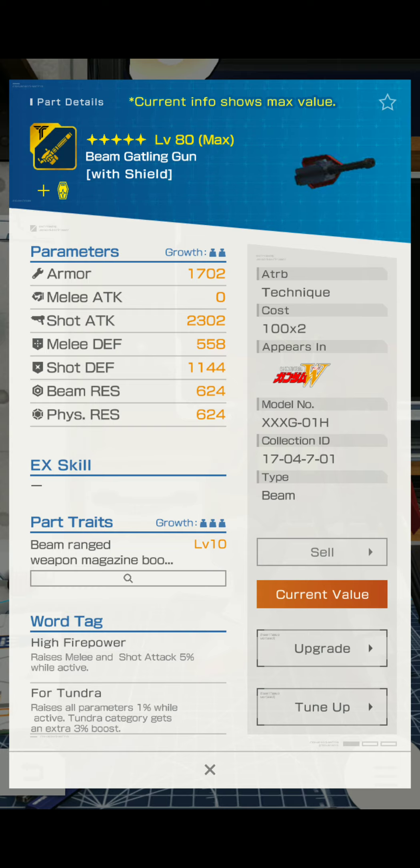Anyways. It has some decent armor. Melee defense is kind of lacking, shot defense is low average I guess. Beam resistance and physical resistance are below average. Shot attack is really below average, but at the same time this thing shoots a lot. So if you can actually build around this — have actual decent shot attack while you have this — I'm telling you guys, this will probably be a boss killer, TBH.